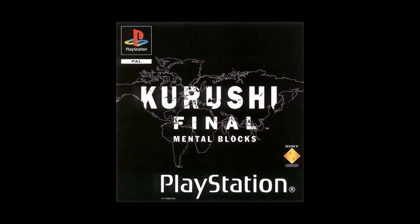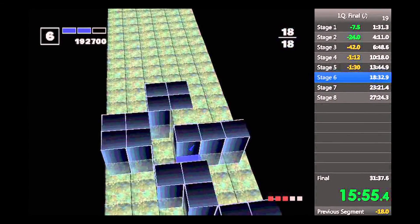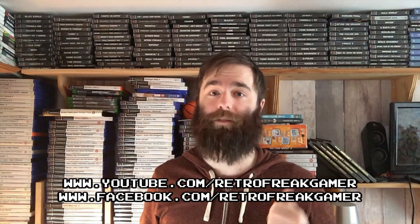I am so proud. However, in 1999 a sequel to Intelligent Cube was released known as Kurushi Final: Mental Blocks. There are some differences — new challenges such as 100 block attacks, survival modes, and more. So there you go gamers, I hope you enjoyed this review. Like my Facebook page and subscribe to my YouTube channel and I'll see you guys soon.